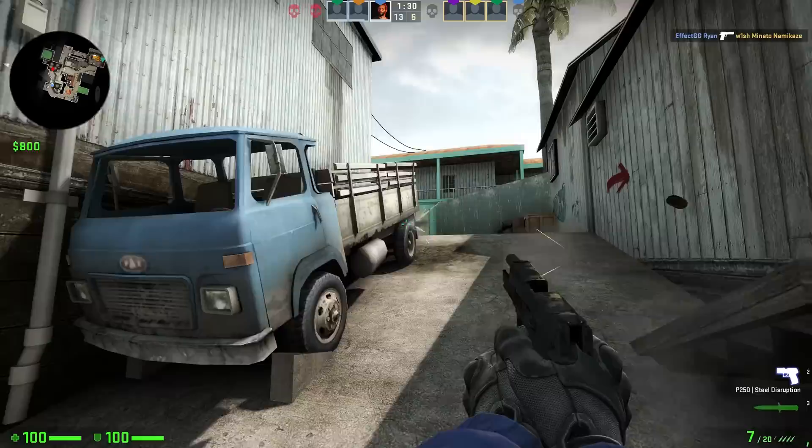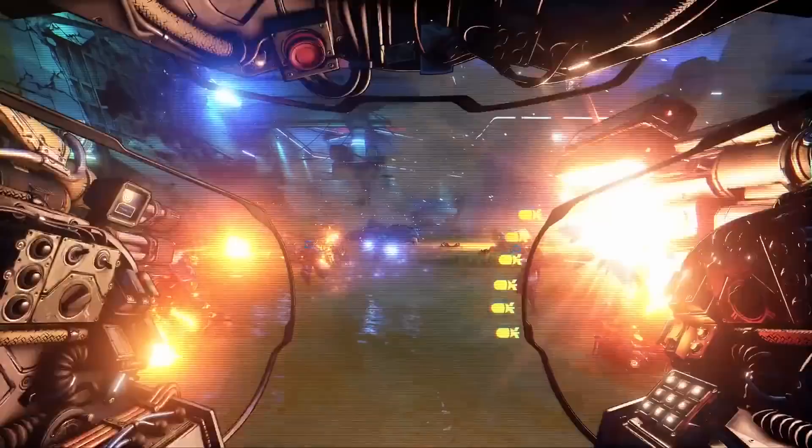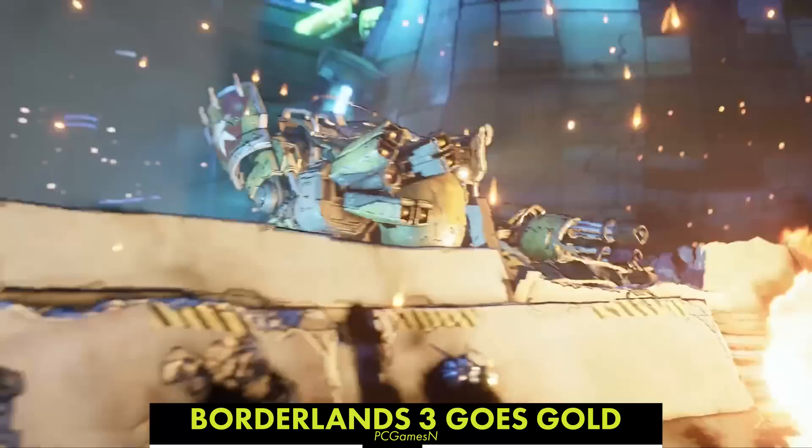Called scrimmage maps, a small selection of maps can now be played in unranked public matchmaking. The available maps are Ruby, Breach, and Seaside.